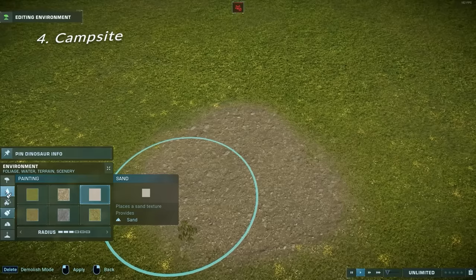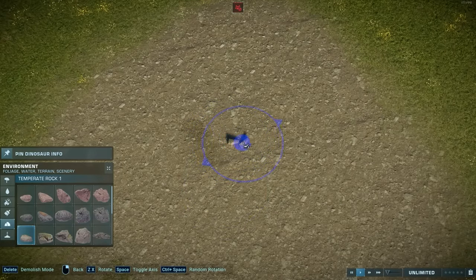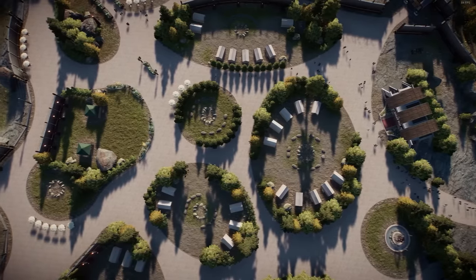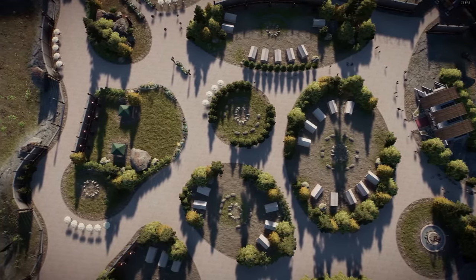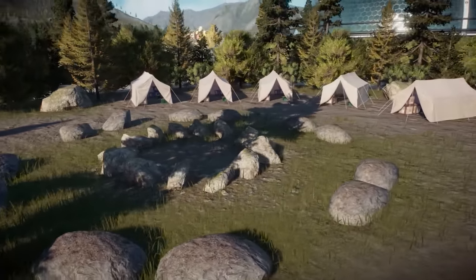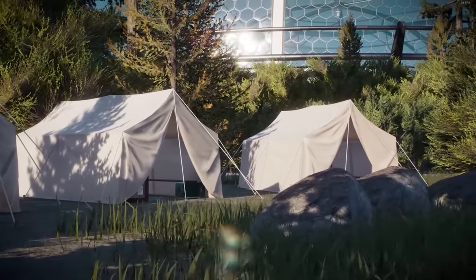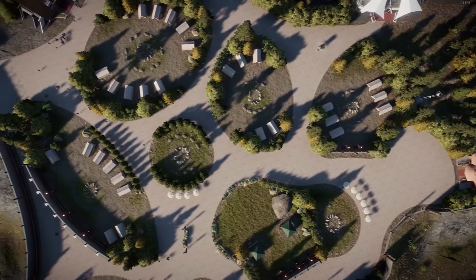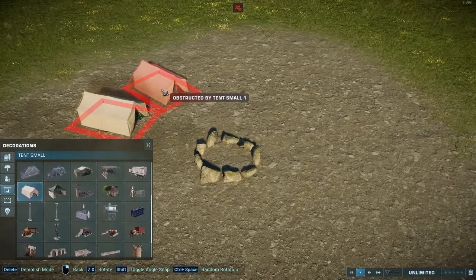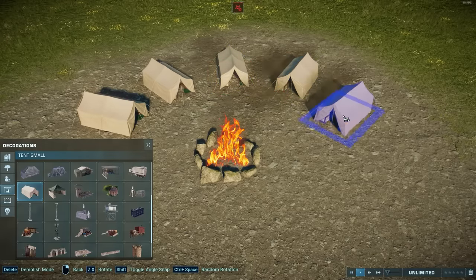A much smaller attraction you can add anywhere — maybe you have an awkward little space left — is a campsite. The white tents are absolutely key for the look of this. If you're playing on PS4 or Xbox One where you can't have all buildings in one map, make sure you select the right building set if you intend to create a campsite. Lay down some sand with the terrain textures, use a small circle of rocks as fire pits, and put the white tents around it.